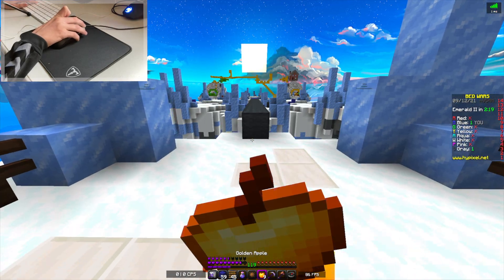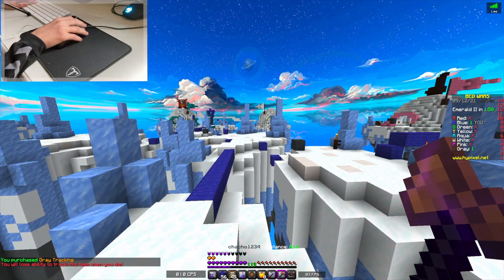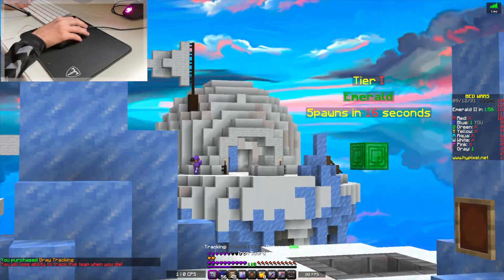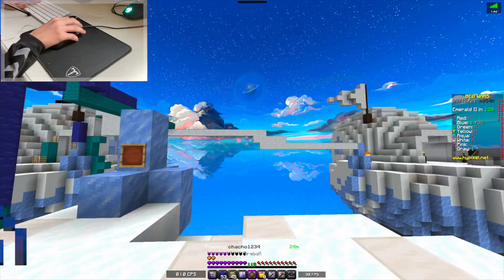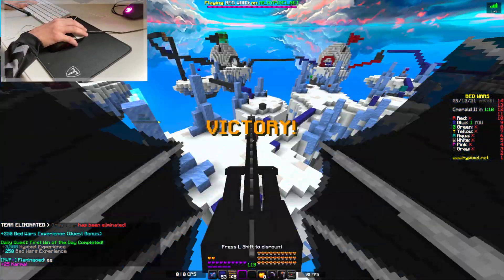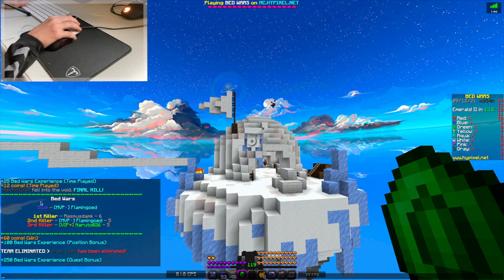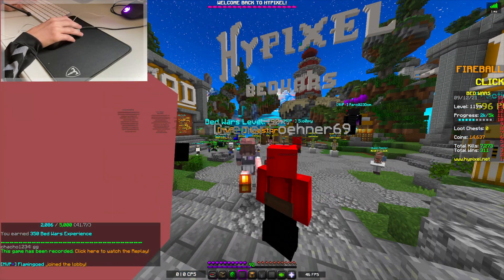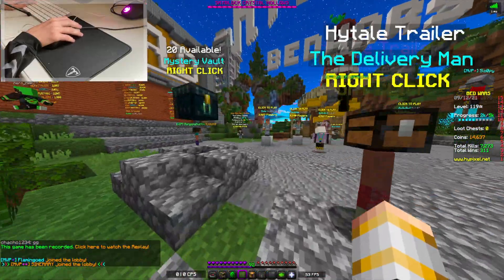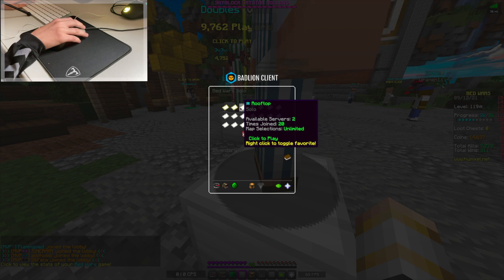Hopefully we don't die, because that would honestly suck. Buy a tracker on Gray — but we see them, Gray is over there at White base, and they're invis. We're gonna fireball the bridge — we missed. Did they fall into the void? They literally fell into the void. Well, good game. I honestly wasn't expecting to win that, but we did. So let's move on to the next round.